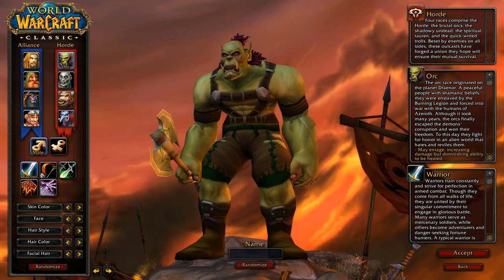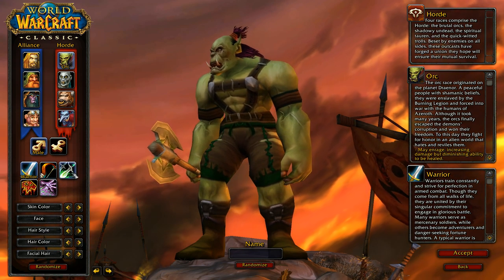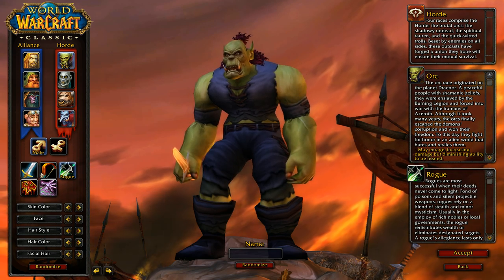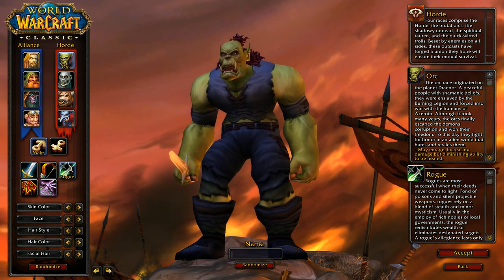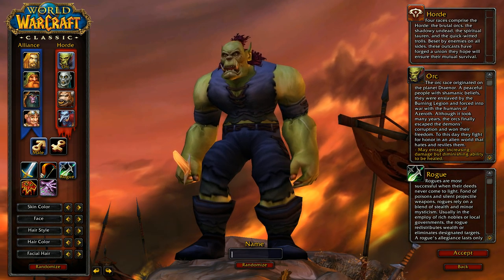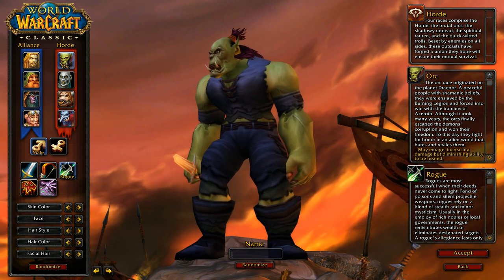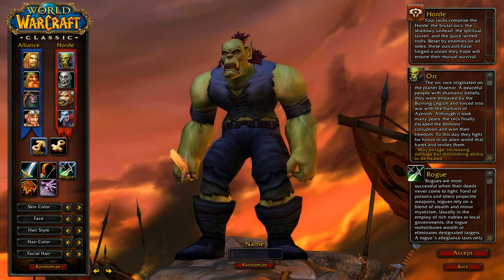This rogue guide will give you a few interesting facts to start off. As a rogue, your primary attributes are agility, strength, and stamina. You get 1 melee attack power per point of strength, 1 ranged attack power per point of agility, 1 melee attack power per point of agility, 1% critical strike chance for every 29 points of agility, and 1% dodge for every 14.5 points of agility. So agility is going to be your best attribute overall.